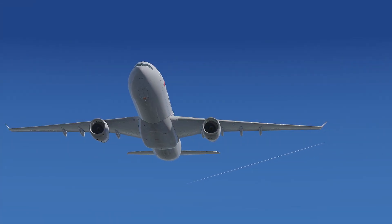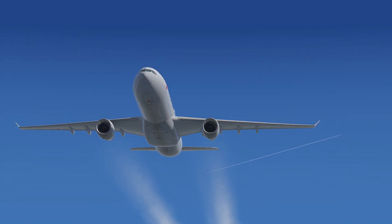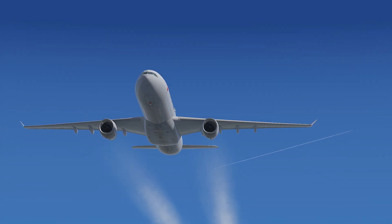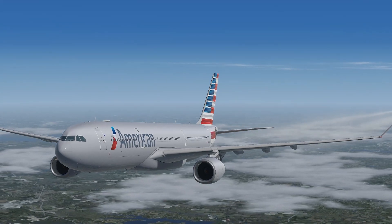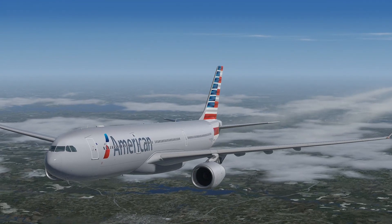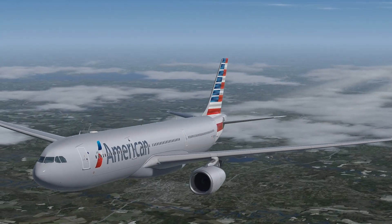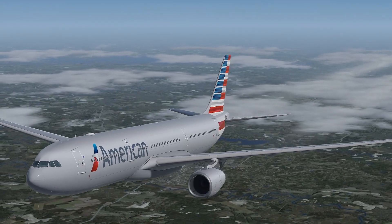Hello and welcome to this first look on Flight Sim Global. I'm Tom and today we'll be taking a look at Aerosoft's A330 Professional for Prepar3D version 4. The A330 first flew in November 1992 and has roughly 1,500 built across multiple variants. It is primarily used as a long-haul aircraft, though some airlines also use it for short-haul high-capacity routes.